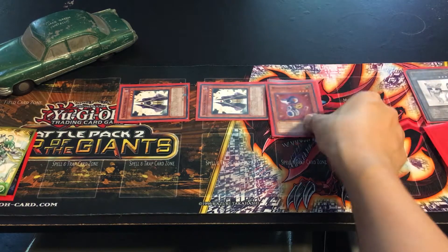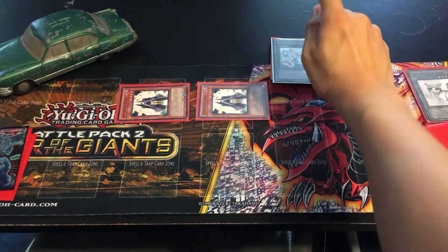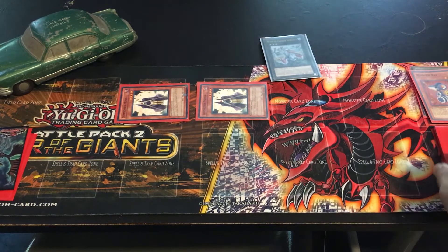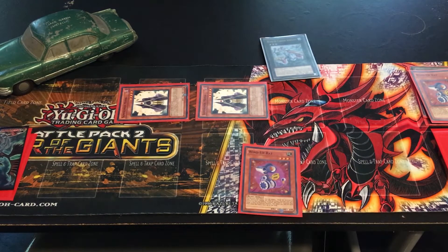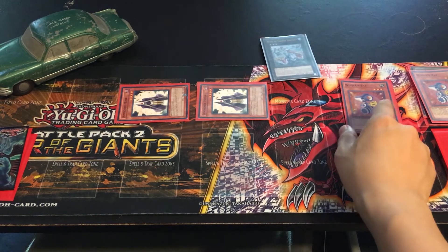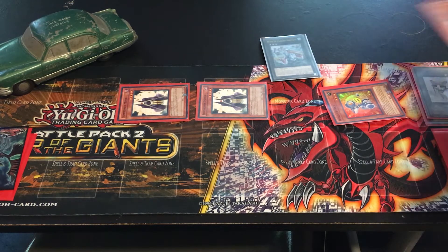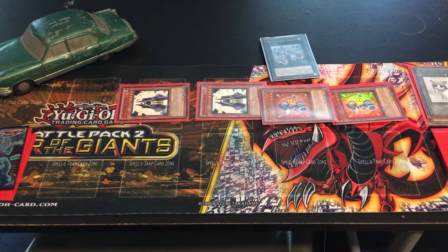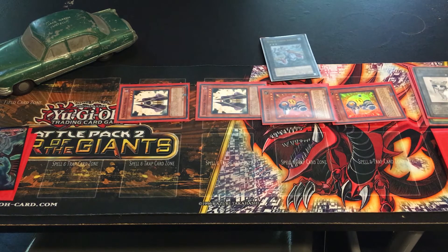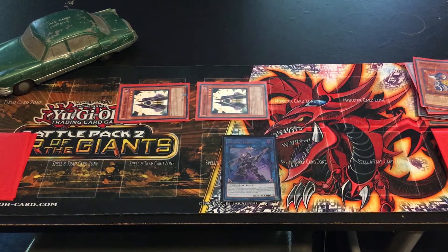Using these two level three monsters, Xyz Summon Zenmighty. Now you can activate Zenmighty's effect by detaching Wind-up Rat to special summon Wind-up Rat from your deck or your hand. Activate Wind-up Rat's effect by switching this monster's battle position to special summon another Wind-up Rat from your graveyard in defense position. Now you have three effect monsters — time to Link Summon Deco Talker.